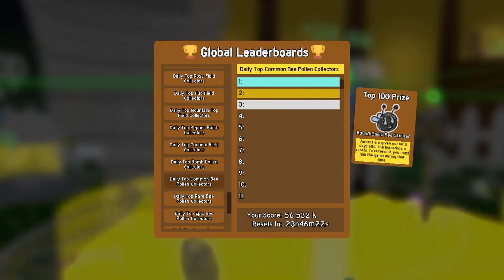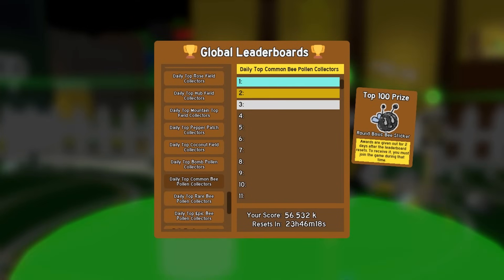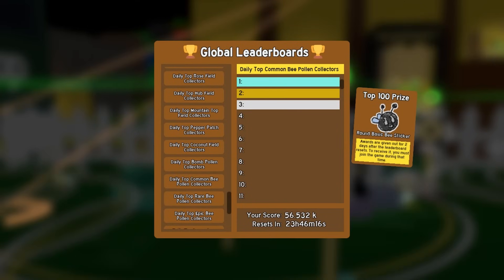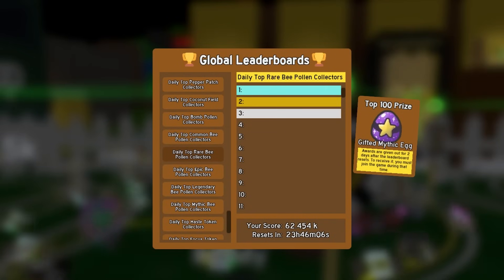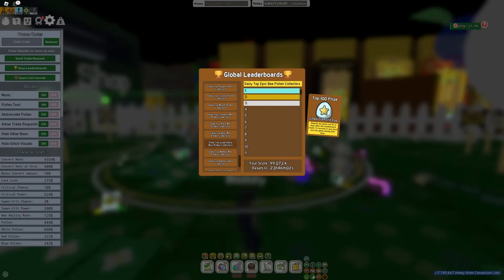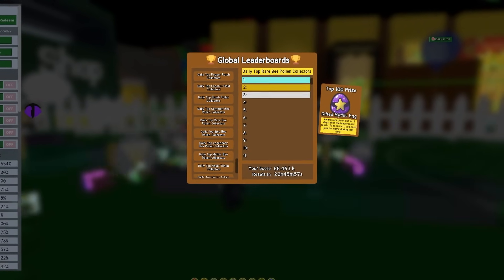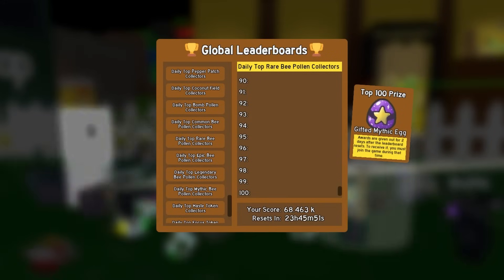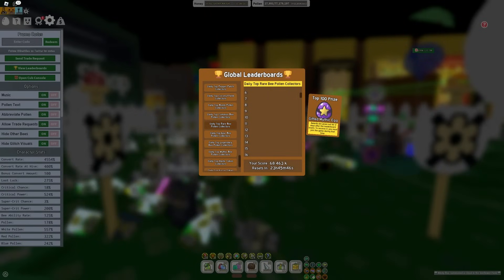Then there's Common Bee Pollen — I really don't know how that's going to work. There are probably just going to be people that get a full hive of Basic Bees just to get this. Oh my gosh — Daily Top Rare Bees gives a Gifted Mythic Egg! Are you serious? What about Epic and Legendary? Wait, so apparently Rare is actually the best. There are probably going to be people with a new meta, because it's just going to be the best way to farm Gifted Mythic Eggs. Guys, this might be insane — there are actually going to be people with hundreds of these.